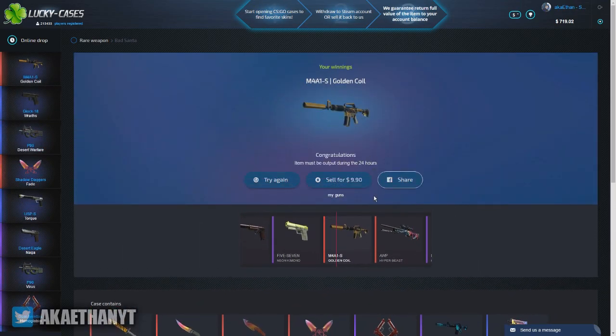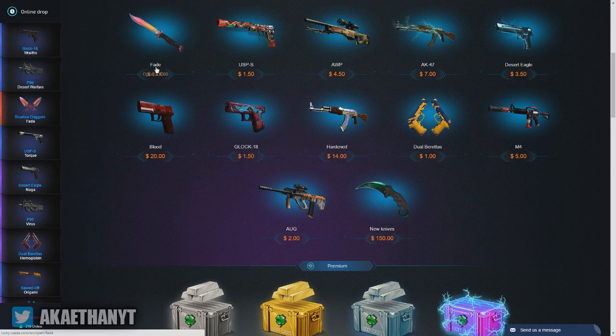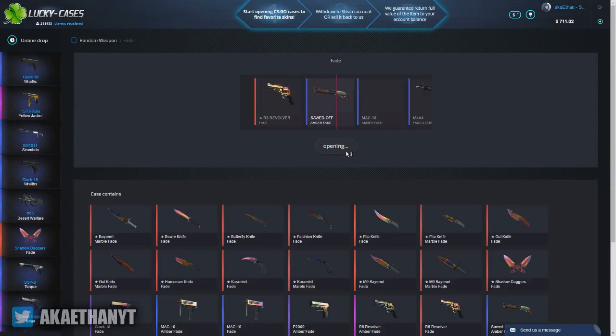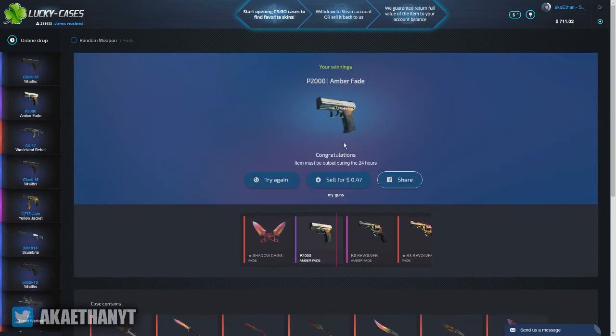That's still not bad. Let's see what else we can go ahead and open. I can open up a Fade case — a lot of people do enjoy opening up these cases, so I'm going to go ahead and open that. There are a lot of knives you can get in this case, but I got an Amber Fade.